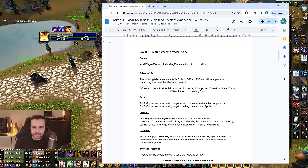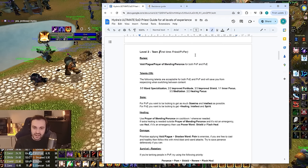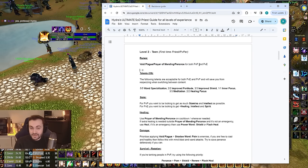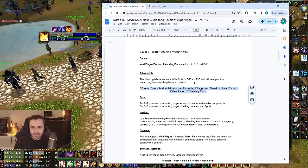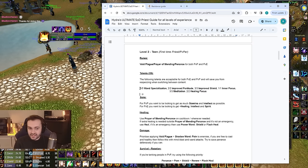Level two — this is if you're a first-time priest, or doing PvP, but you've maybe played the game a little bit before on other classes. You want to pick up the Void Plague, Prayer of Mending, and Penance runes, running those for both PvP and PvE. Your talents are going to look like this: 5/5 Wand Specialization, 2/2 and 4/3 in Healing Focus, 3/3 Spirit Tap, 1/1 Inner Focus, 3/3 Meditation, and 2/2 Healing Focus. This is a nice build for a beginner priest as you can use it for both types of content.